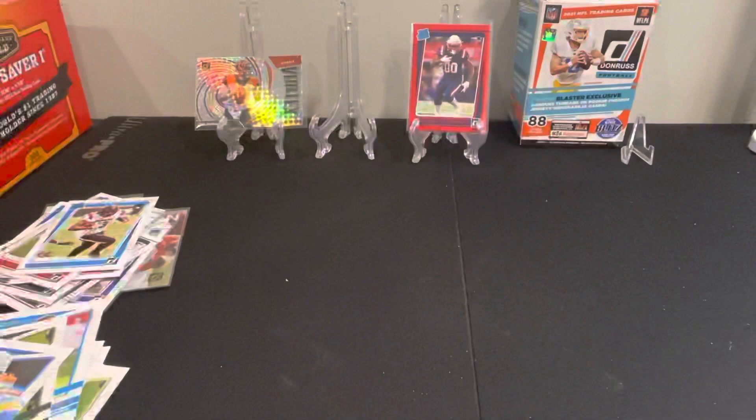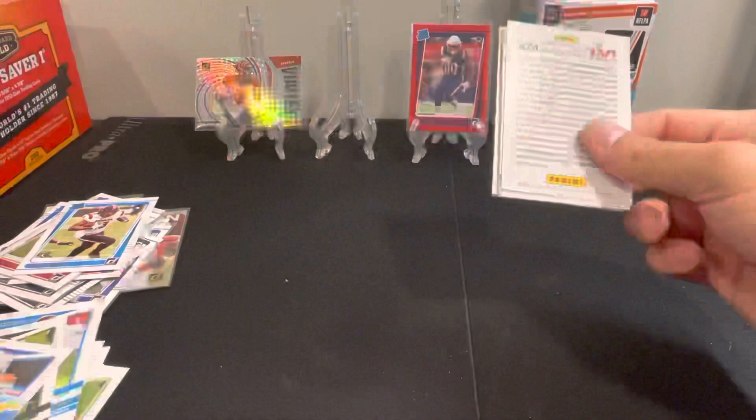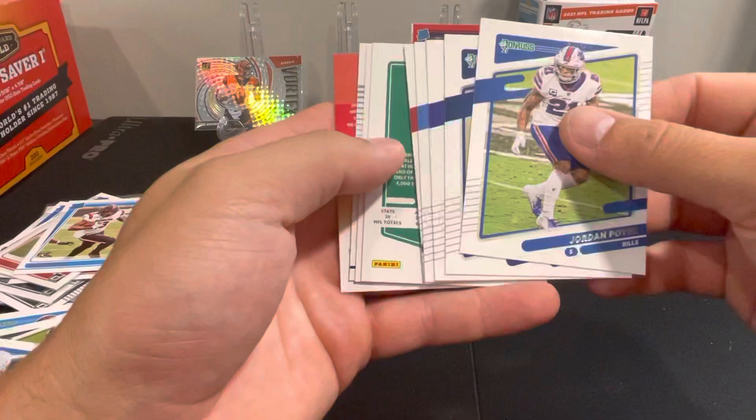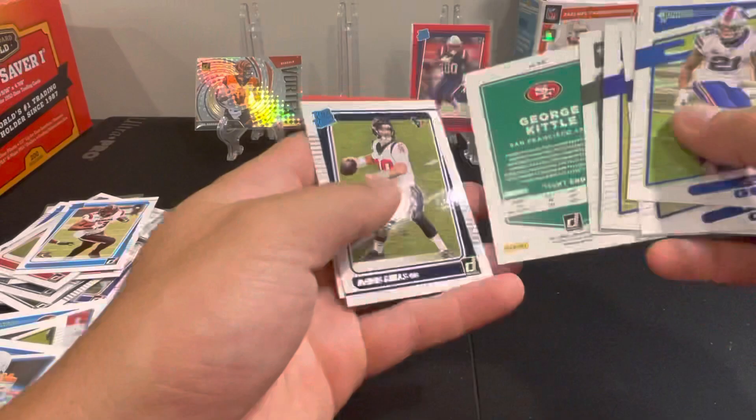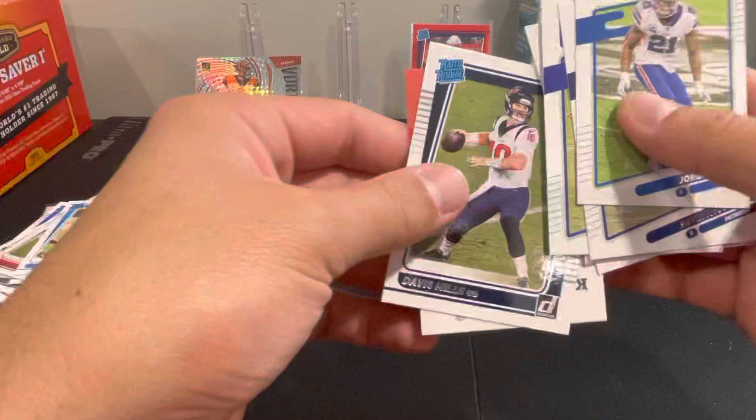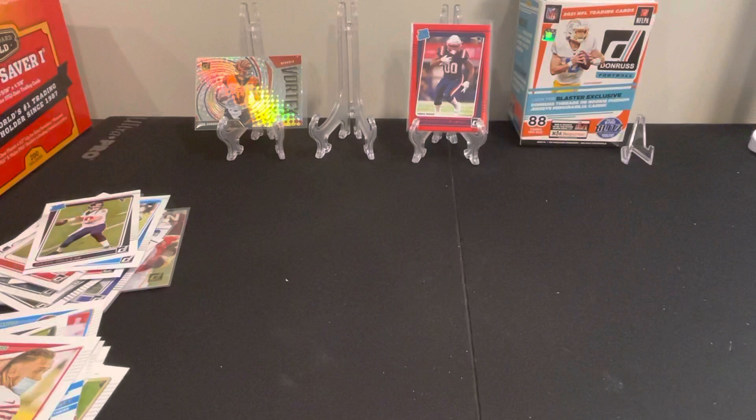One more pack from this box, the next one. We've got a backwards card here — yeah it's two backwards — same as it's been, image variations probably. AJ Green, Aaron Jones, George Kittle — belt the helmet — and then Davis Mills, another rookie QB there. Alright, box one down. Nothing too exciting there, but we did get the press proof which is nice.